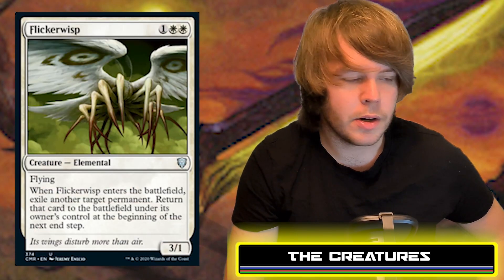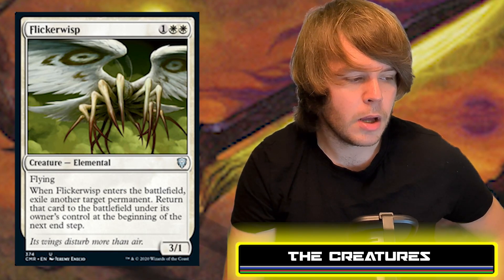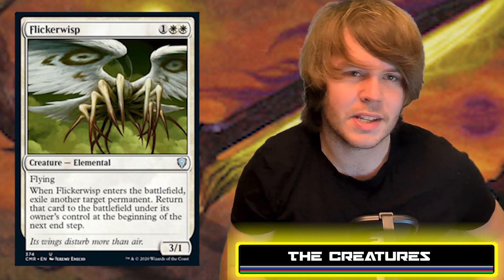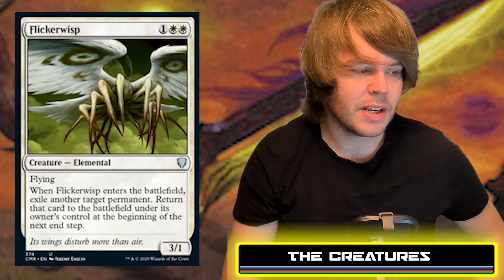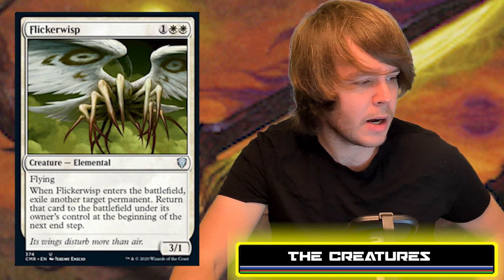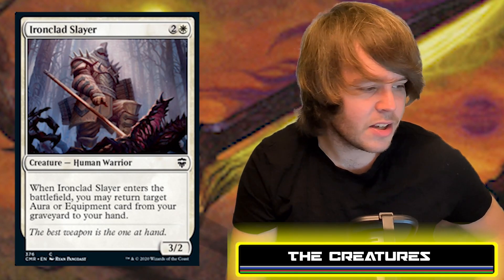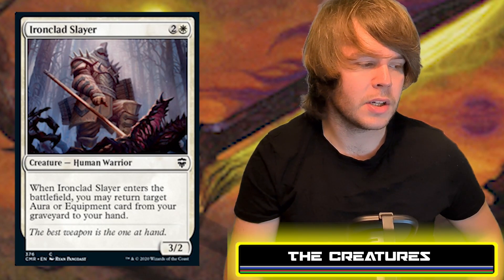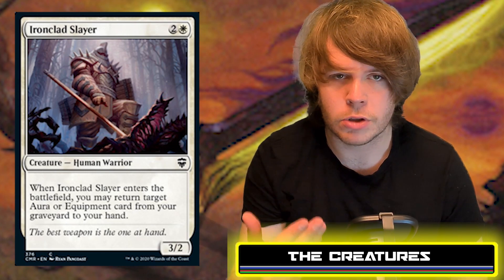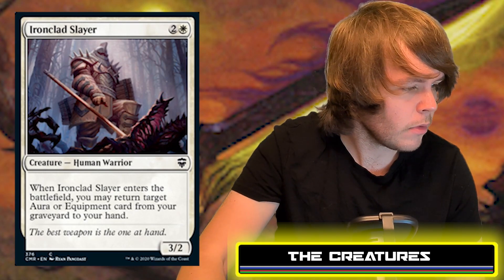Next is Flicker Wisp — an Elemental costing white, white, and one generic, a 3/1 with flying. When it enters, exile another target permanent, then return it to the battlefield under its owner's control at the beginning of the next end step. This synergizes with Ironclad Slayer — a 3/2 Human Warrior — which, when it enters, lets you return target aura or equipment card from your graveyard to your hand. Flickering the Slayer recurs your key pieces repeatedly.